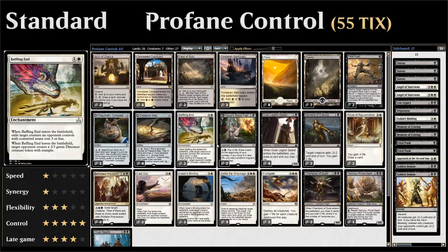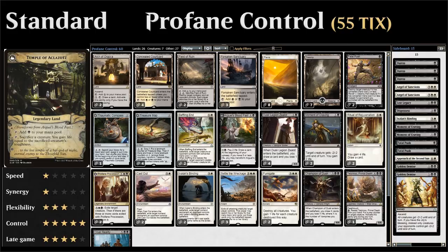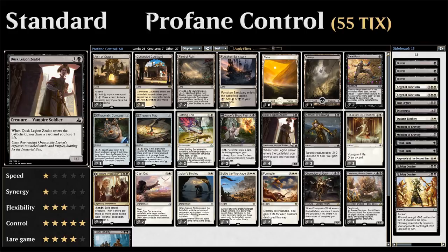Next up we have 2 copies of Arguel's Blood Fast, which is another one of those cards that transforms into a land, but this one we would rather keep on the front side since it lets us draw a card for 2 mana and 2 life. Then we have 4 copies of Dusk Legion Zealot — another way to draw a card. We get a 2-mana 1/1 that enters the battlefield, loses us 1 life, and draws us a card.